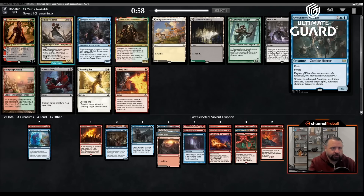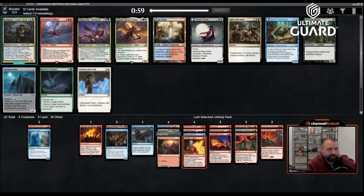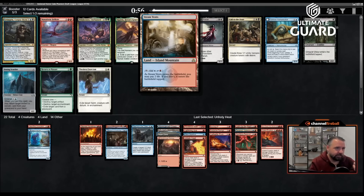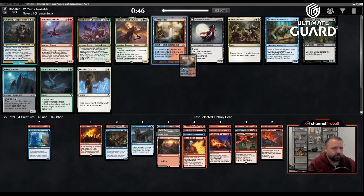Unholy Heat is awesome — I'll be taking that over Stitcher and Overcharged Amalgam. Unholy Heat is great. Olivia Voldaren is a good card but I don't want to splash, especially after taking a triple-red card. Delirium isn't that likely — instant, sorcery is not that hard, maybe enchantment or creature, probably not land. A one mana spell is what I'm in for. I'll probably just take Steam Vents then.